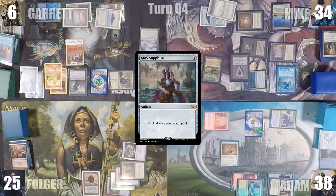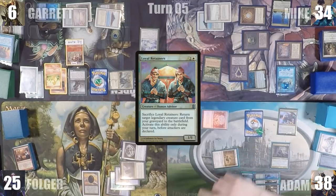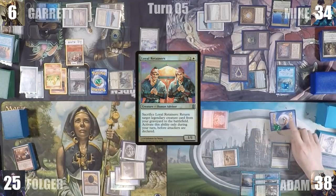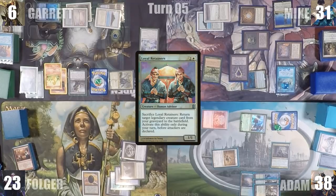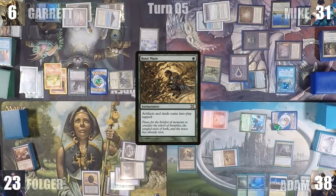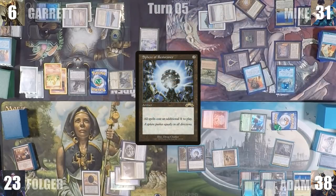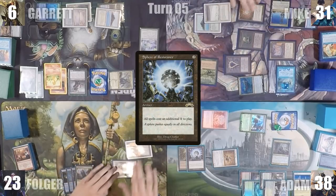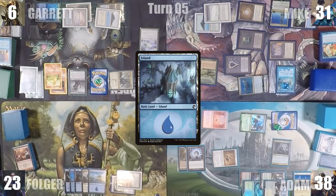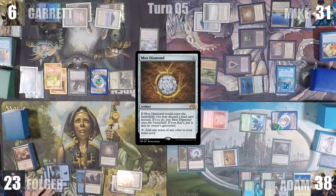Mike plays a Mox Sapphire and passes. During his upkeep, Adam pays for his Mox Pearl from Kataki. He casts Loyal Retainers, sacrifices them to return Edric from his graveyard to the battlefield, attacks Folger with Kataki, Garrett with Derevi, and Mike with his Frog Lizard. Garrett blocks Derevi with his Bird; the other two take damage. Edric and Derevi trigger; Adam draws two cards and untaps two lands. In his second main phase, he plays Caracas, follows up with Root Maze, then casts Sphere of Resistance. In response, Mike casts Mystical Tutor, fetching Force of Will to the top of his library. With Sphere resolving, Adam passes to Folger. During Folger's upkeep, he pays for his mana rocks from Kataki. He plays an Island, pays an additional one to cast Mox Diamond; it resolves but enters tapped through Root Maze.